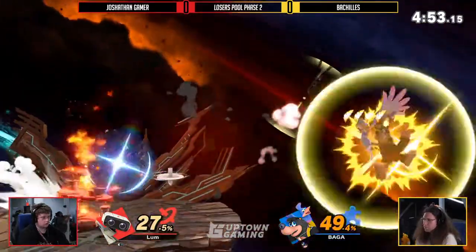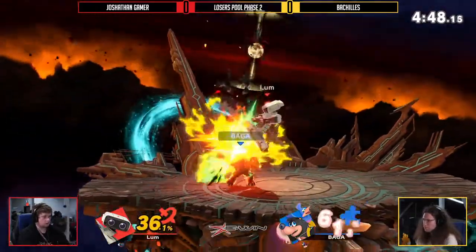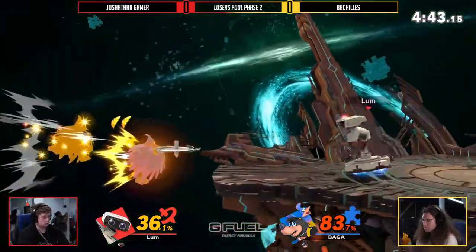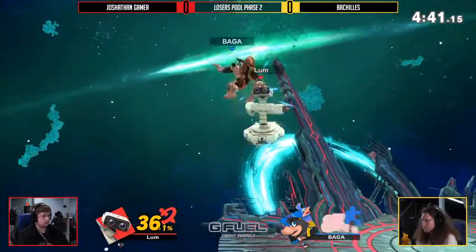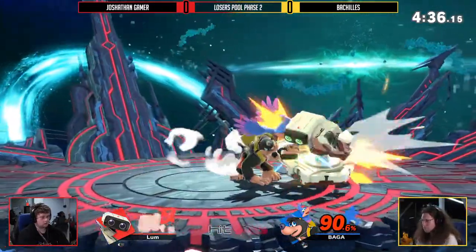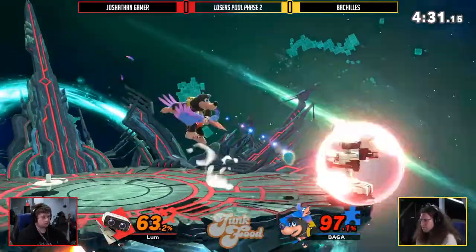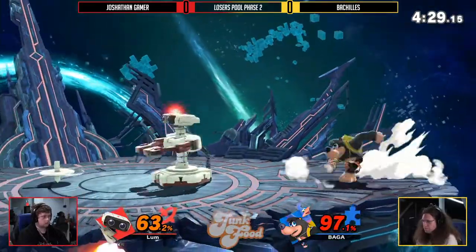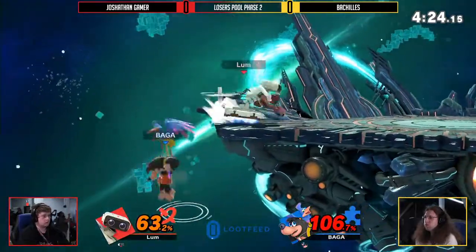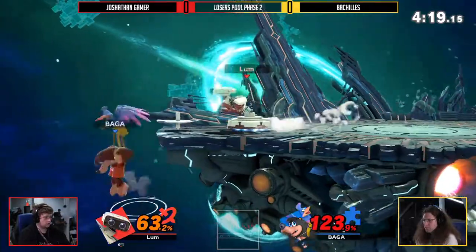That was really nice on Bachilles's end — taking a little time to do some chip damage while waiting for the gyro to come down. Still keeping it very even, but we're at 90 percent on Bachilles right now, and this is going to be so hard. Joshethan is trying to hold center stage and put Bachilles back off stage. This ledge trap is going crazy.